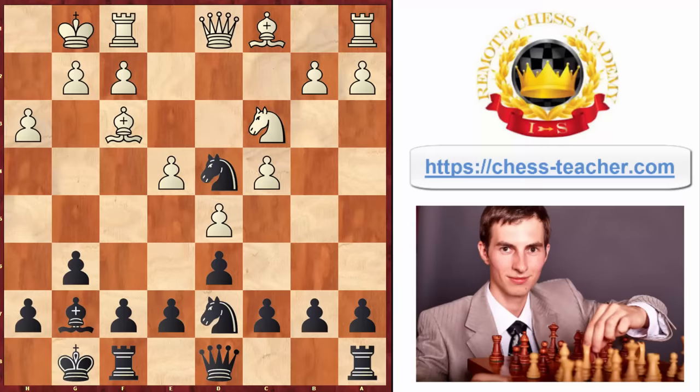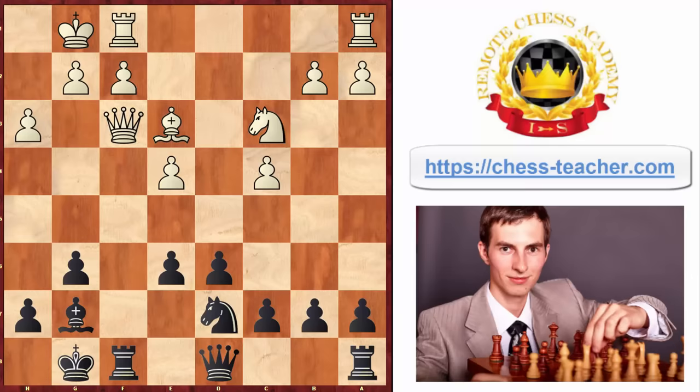Another option for white, in addition to trying to take on d4 and win the pawn, would be to take en passant — d takes e6. Since now your knight has been attacked, you need to first trade it with check, making this intermediate exchange, and after that you recapture the pawn. Now it's the end of the forcing line and we can validate the position.